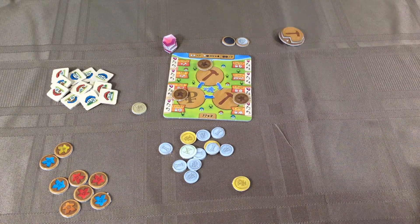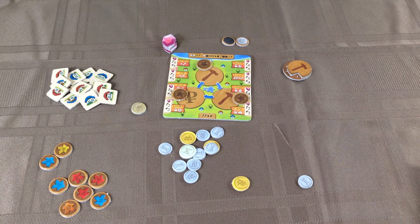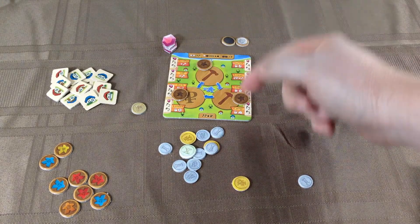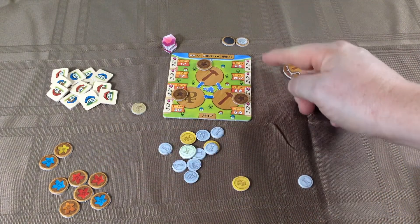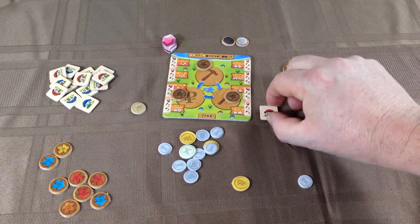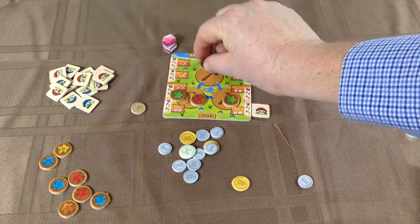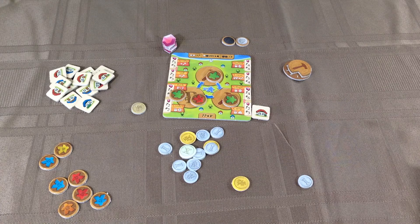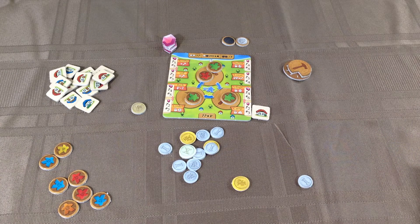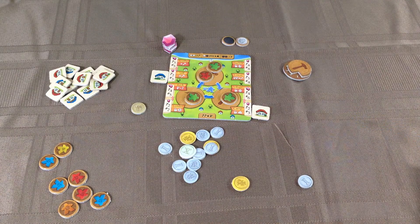Workers that land on the hammer earn one labor, which you keep track of here. Workers who land on this symbol earn one coin. After this phase is done you use what you've earned in both labor and money to purchase a building. The buildings give different awards like additional labor, additional workers — which is important — or additional money or other things. Let's say I have enough money to buy the camp and I'm playing as the red player. I'll put the building here, and now I've unlocked a camper so I have access to this worker in addition to the three green. Since I'm the first one to build this structure I also get awarded the two victory points. The next player might build the mill, gaining two victory points and one extra labor for free at the start of each turn.